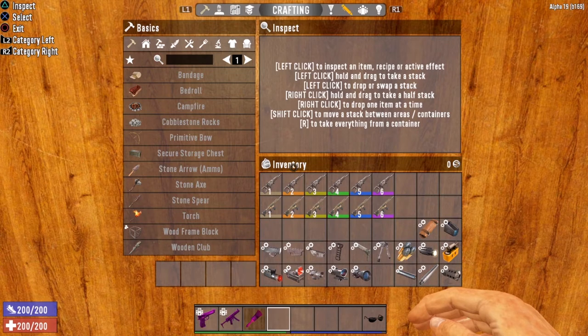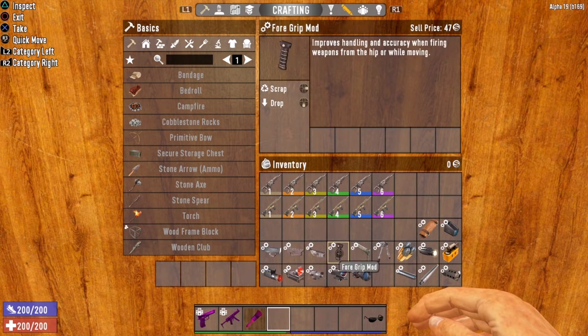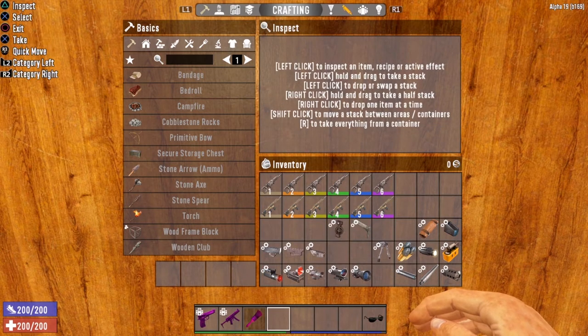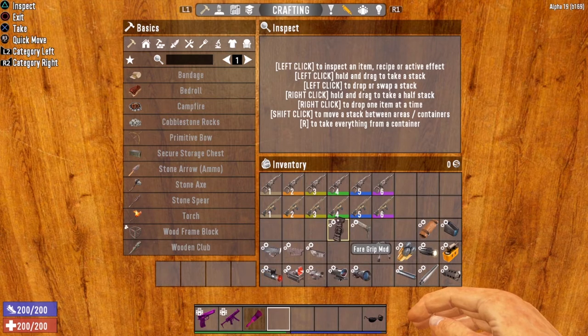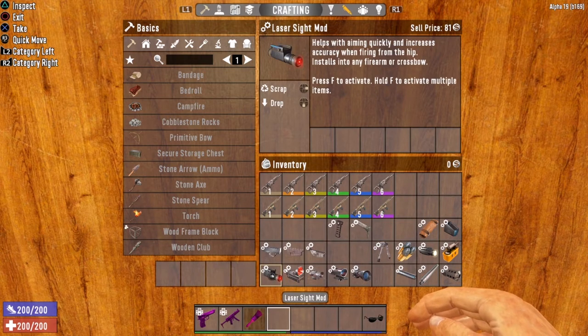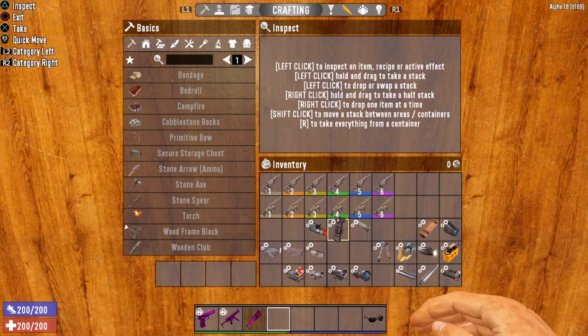Let's take a look at the mods available for the sniper rifle. Of course you have all of the trigger group mods — the semi, the burst, and the full auto. You also have the foregrip mod, which improves handling when firing from the hip or while moving — I would not recommend this mod. If you're using the sniper rifle, you want to aim. The retracting stock mod also improves weapon handling while moving or firing from the hip — I would not recommend either of these two mods. Instead, you want to use something that will increase your aim, like the bipod mod. That increases accuracy and handling when aiming weapons — very, very useful for the sniper rifle.